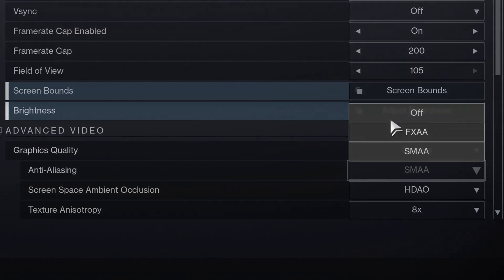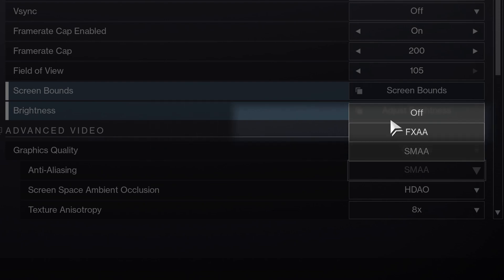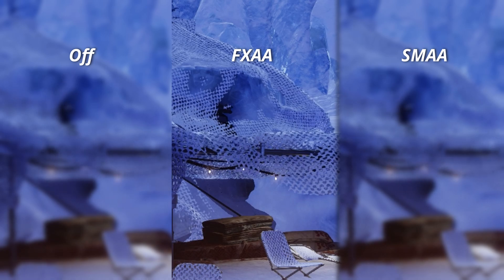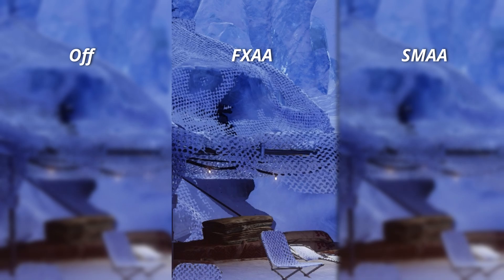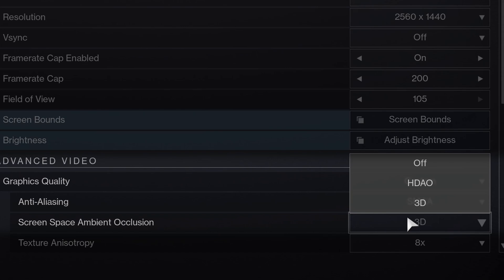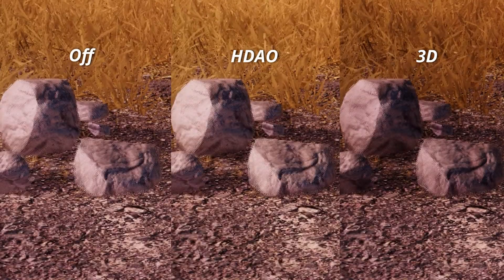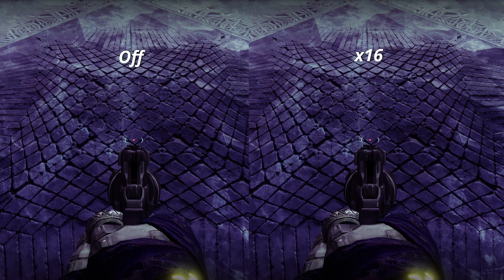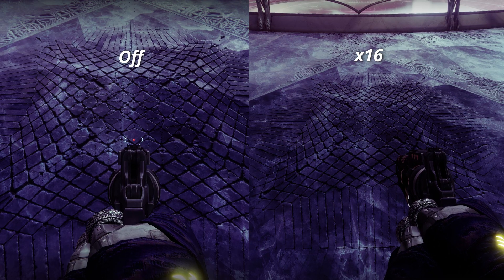First thing in the juicy settings is anti-aliasing, which avoids seeing jagged pixels on edges. We have the option to disable it, use FXAA or SMAA. FXAA brutally softens everything on the screen making the game have no sharp pixels, but as a side effect the game looks blurry. SMAA eliminates jagged pixels but keeps the game much more defined and visually sharp, though it consumes a little more performance. I use SMAA. Then we have ambient occlusion — disable it for better performance, but I usually use HDAO because the game looks a bit empty and flat without it. For anisotropic textures, put it to maximum or at least X4 or X8.